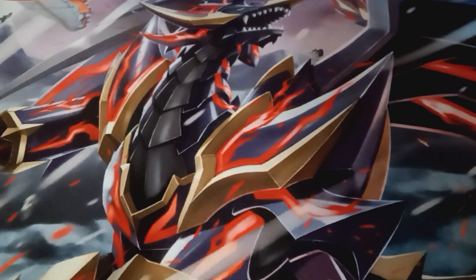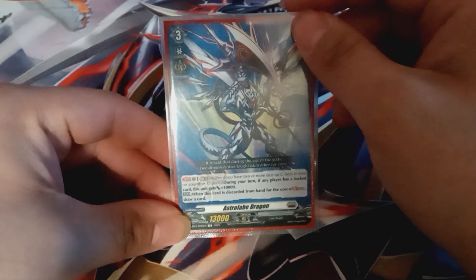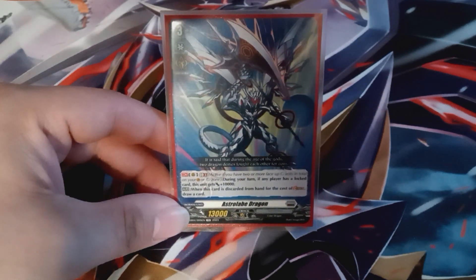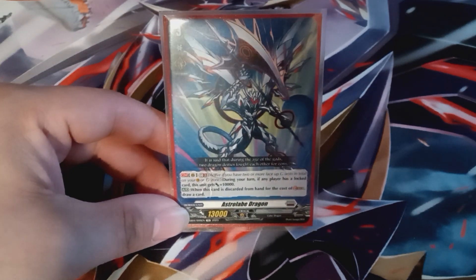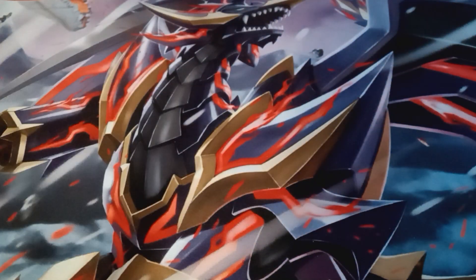My last grade three outside of heal guards is the Astral Lob Dragon from the Messiah deck. It's got a GB2 skill that allows it to get plus 10 if there's a lock card on the board, and when it's discarded from hand for the cost of stride, you draw one. So sometimes I'll pitch it for stride fodder.